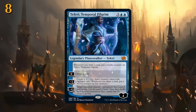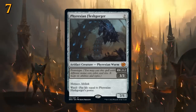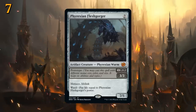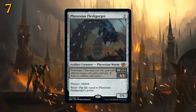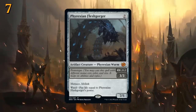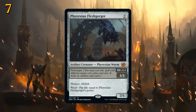At number 7 there's Phyrexian Fleshgorger, another Prototype creature — three mana for a 3/3 with menace, lifelink, and ward equal to its power, costing opponents three life to remove with spot removal. Cast for seven mana and you get a 7/5 with menace, lifelink, and ward that costs seven life to remove. A great addition for the black aggro archetype, even competing with Graveyard Trespasser and Liliana at three mana.